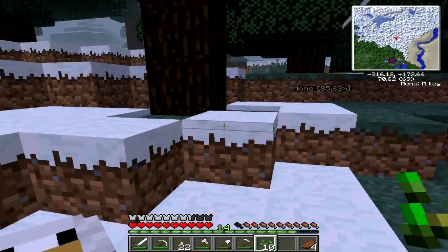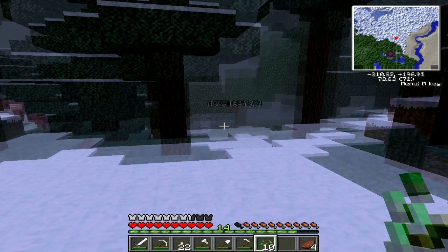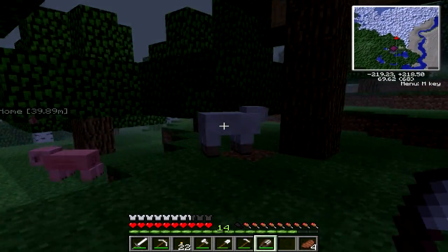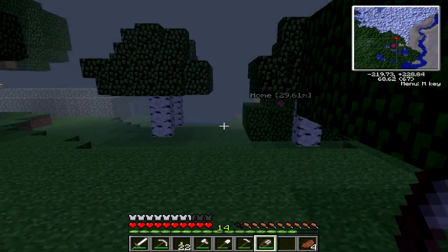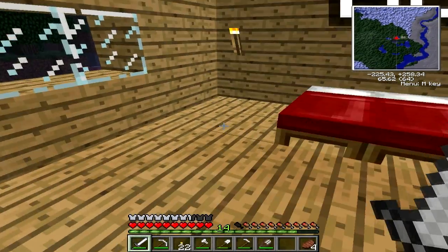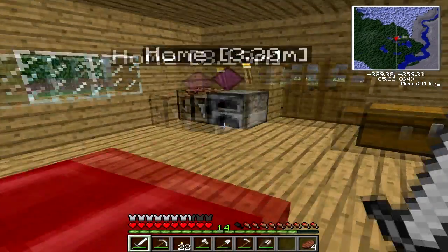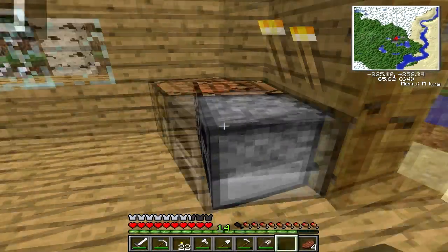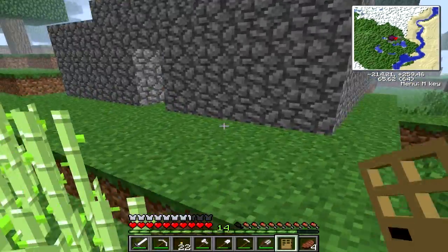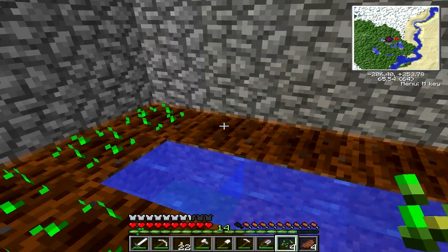On the minimap I see no swamp biome near me. I see a desert biome, where my house is, a plains biome, and a winter biome, which I'm currently in. I want shears so I can collect some wool from the sheep to make some carpet. The question is, what color carpet do I want? I'm gonna go to sleep to get rid of all the monsters that spawn so no monsters will attack me during the daytime.